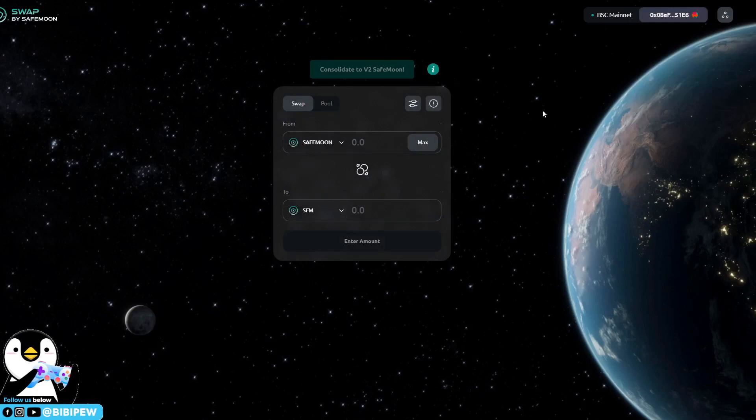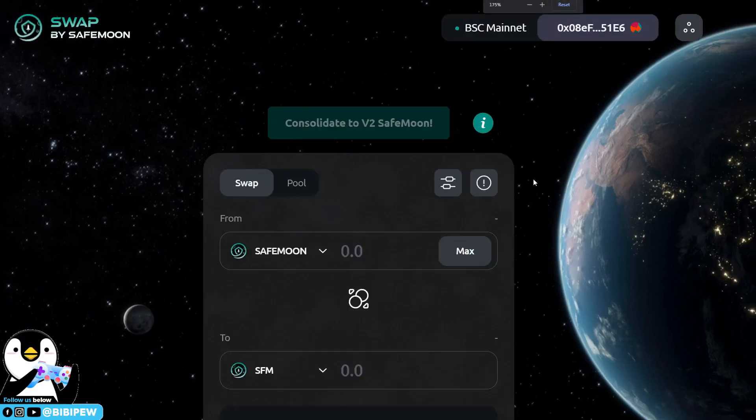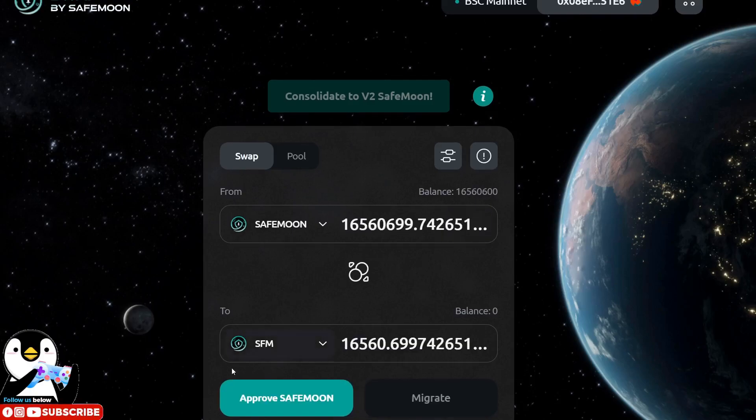Just wait a while — this is the wallet that is connected. You will need some time for the swap to determine how much SafeMoon you have. I have 16 million SafeMoon, so I'm going to click on 'Max'.